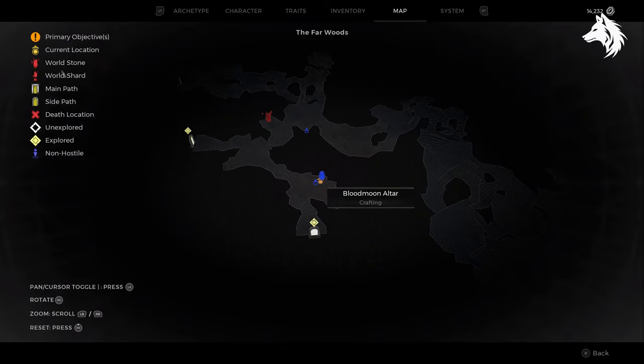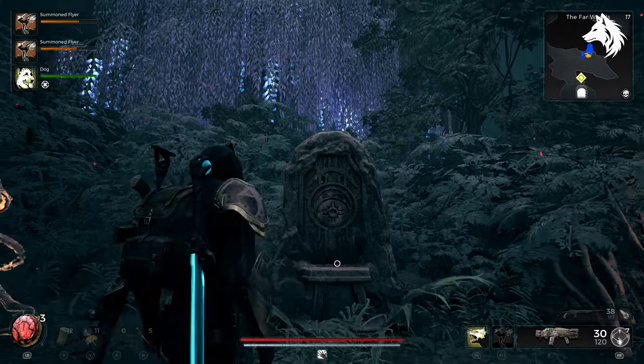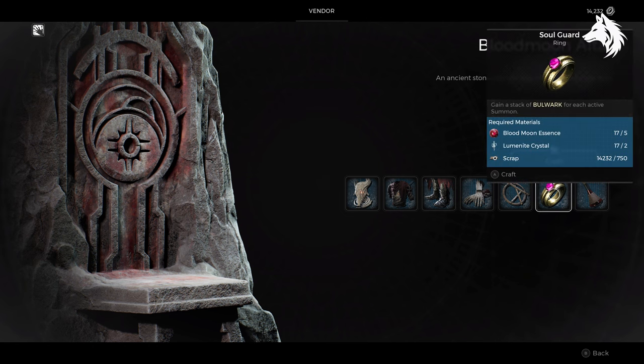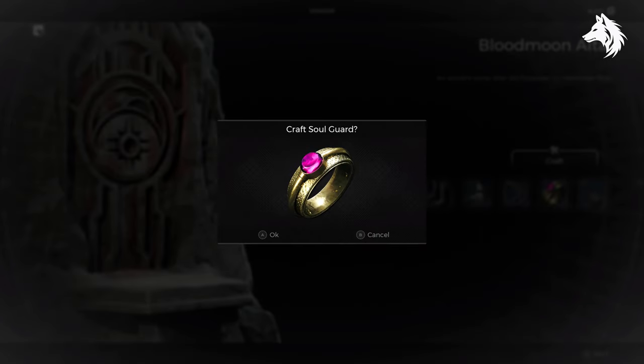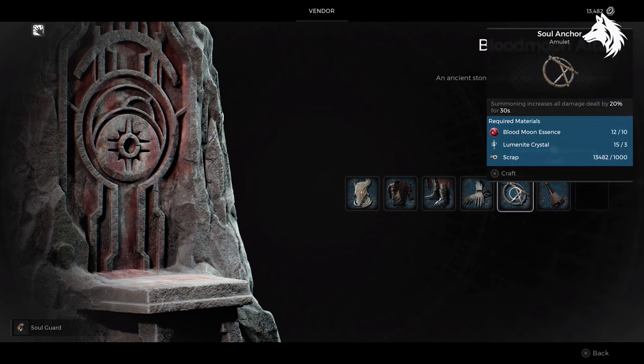Lastly, the Blood Moon Altar can spawn in the Far Woods, and you can use the Blood Moon Essence to buy the Soul Guard Ring, which I like using as a Summoner and Handler class, as it will grant you 15% damage reduction, which is nice. Plus, we have the Soul Anchor. And of course, at the Blood Moon Altar, you can also buy some other stuff, like the Blade of Gull and the Knotted Root Armor.